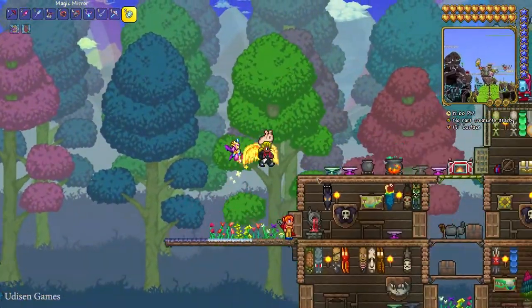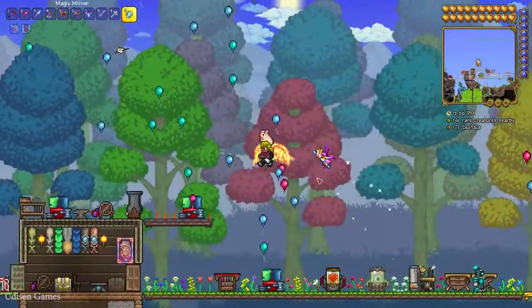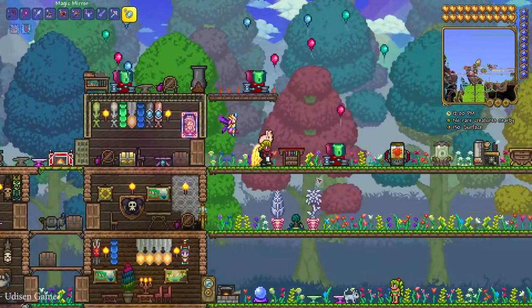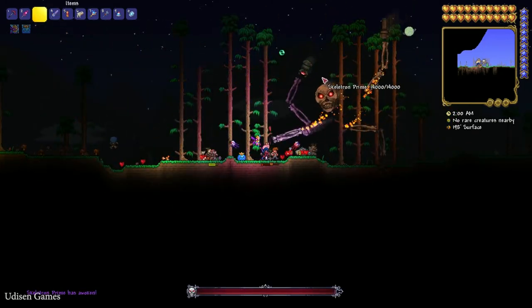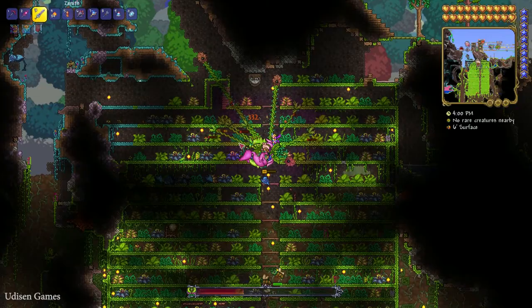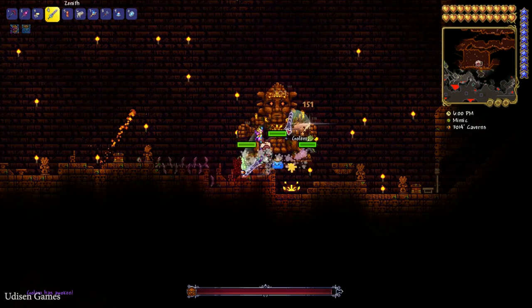Okay, option number one — before we start, you must kill Wall of Flesh and one of the hard mode bosses. I mean one from this boss list: The Twins, Skeletron Prime, Destroyer, Plantera, or The Golem.